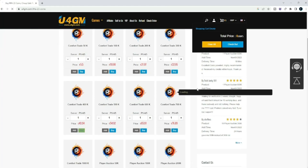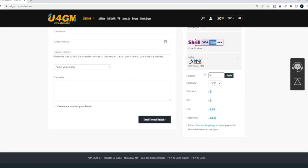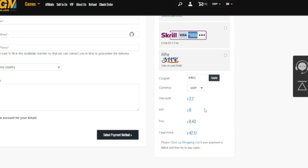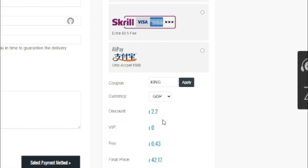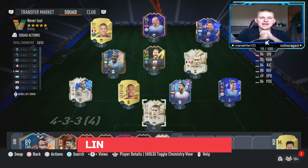If you're looking to buy the cheapest and most reliable FIFA 23 Ultimate Team coins, make sure to head over to U4GM — link will be in the description. Also use code KING at checkout for eight percent off on the Halloween special.